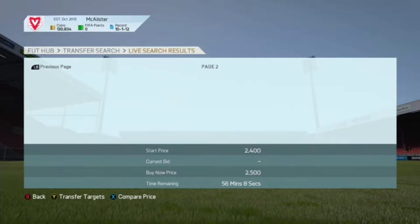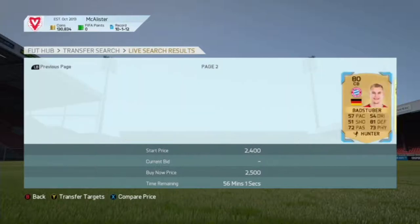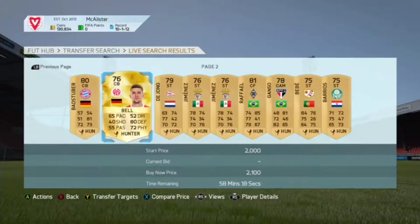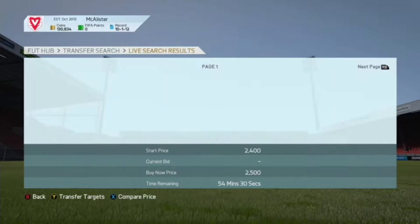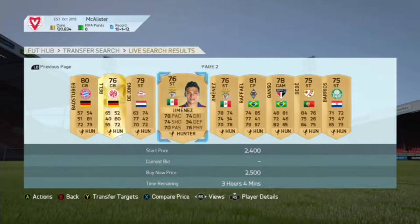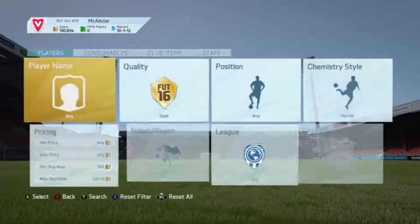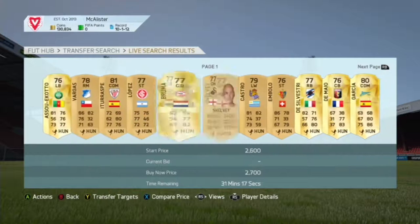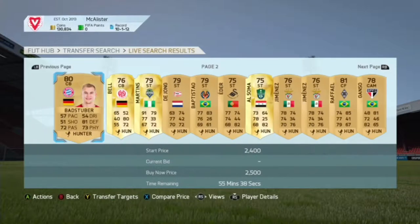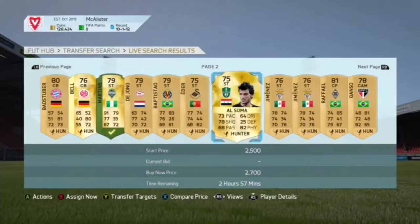All we want to do is keep flicking through until we find a rare gold player who pops up in the market and is really good. This Bell guy might work but he's got quite low pace. Just keep refreshing the page on and off. There are two ways to do this method — I'll show you the other way in a second. You can also up the price to about 3,000 coins because you'll find quite a lot of good players. Flick through the market and go to the next page.